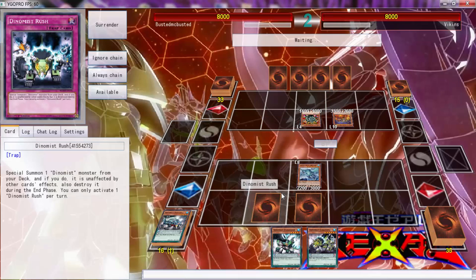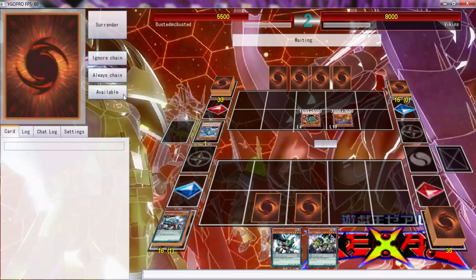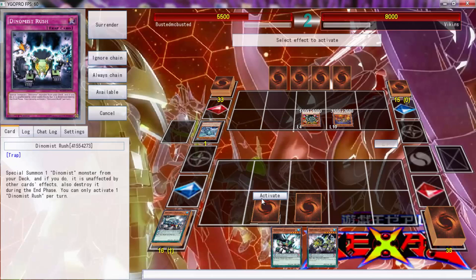The only reason I'm gonna let this ride is because I do not want this opponent to Trish me. That's not what I'm trying to deal with right now, so I'm gonna let this ride real quick, and then during the end phase hit him with the Young to Ron.